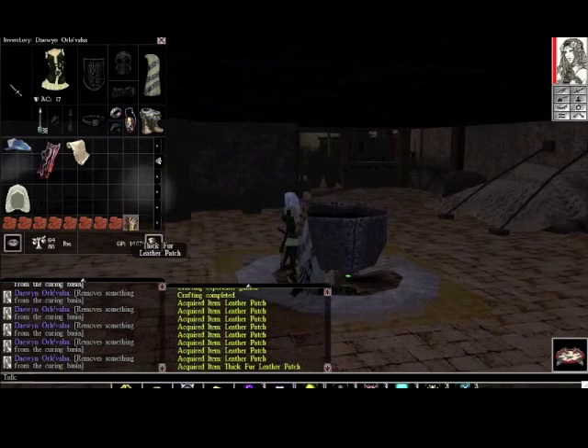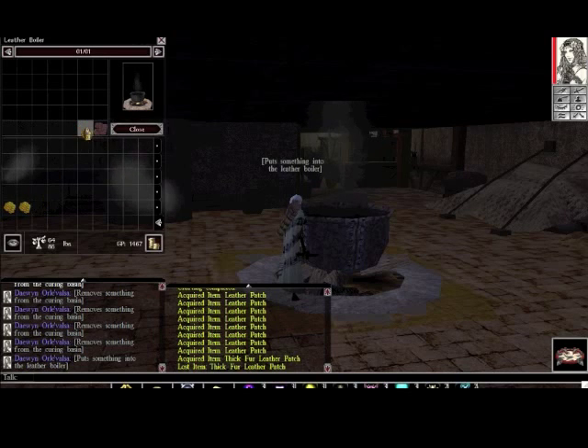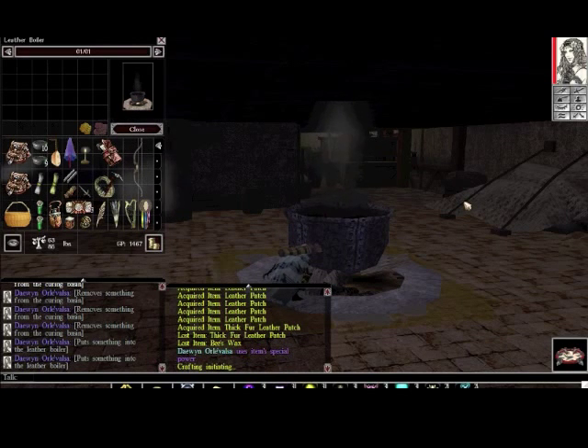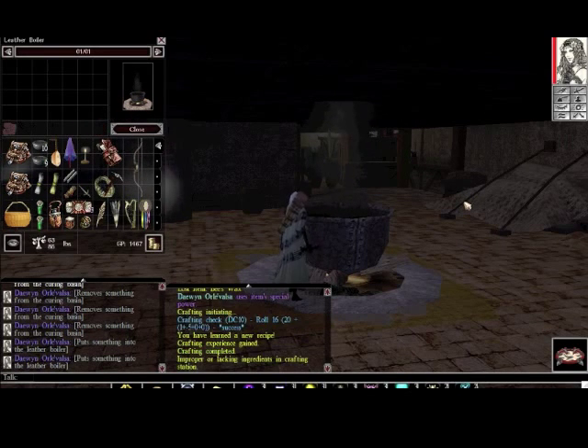This is leather boiling. I don't need it this time for what I'm trying to make, but I'll show you the process. You need one beeswax for every leather patch you're using. You'll need a boiling hook — use that on the leather boiler, and then see what happens.